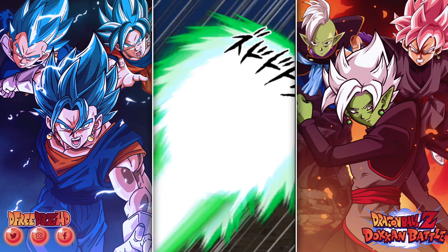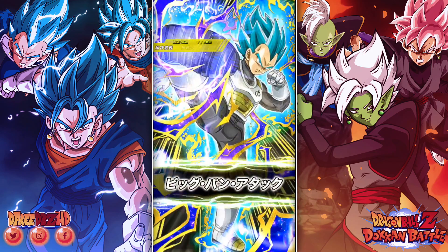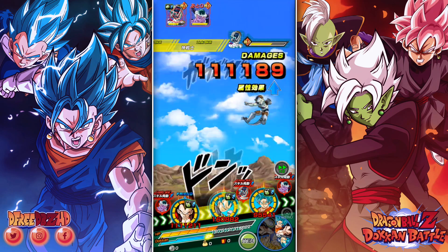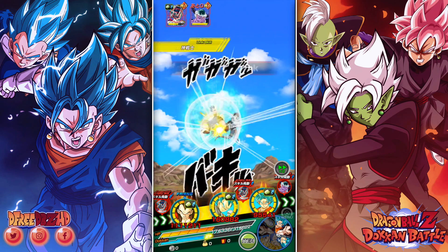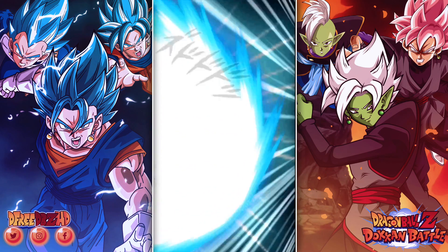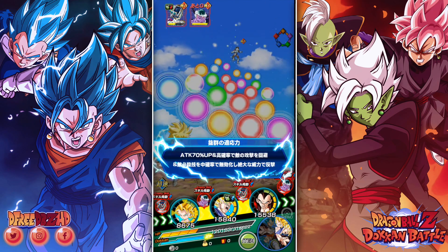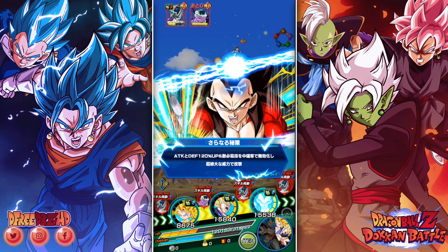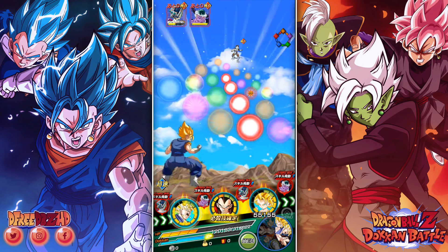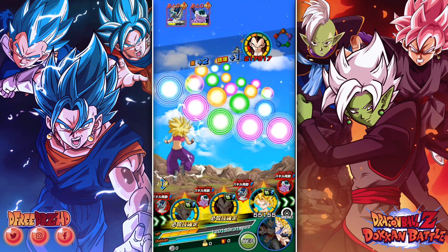It doesn't matter how high their defense is - that's really frustrating. It did make a difference on normal attacks, but super attacks just destroy high defense units. Super attacks have always destroyed high defense units, but not to that degree - 100,000 damage? There's always been a noticeable difference between super and normal attacks but not that big a difference. Let's just go all in on Frieza. I really should have targeted King Cold to begin with but I'm going all in on Frieza at this point.